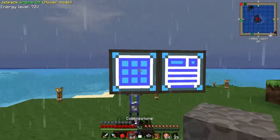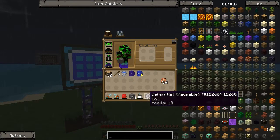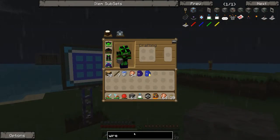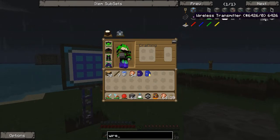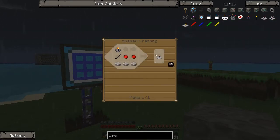We still have some time, and I made a cow safari net just to demonstrate that we can spawn pretty much anything from the auto spawner. But I want to make these wireless transmitters and receivers to control that more easily - I don't have to go up there or down there to control it.